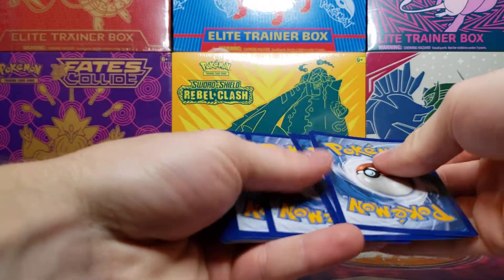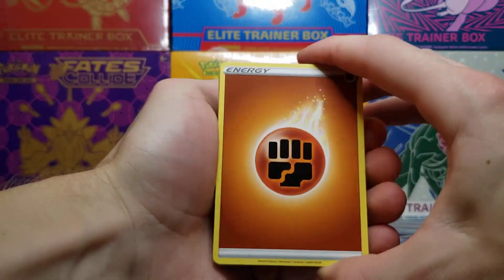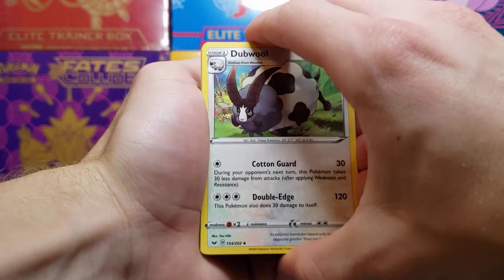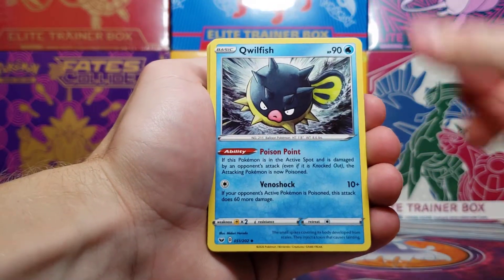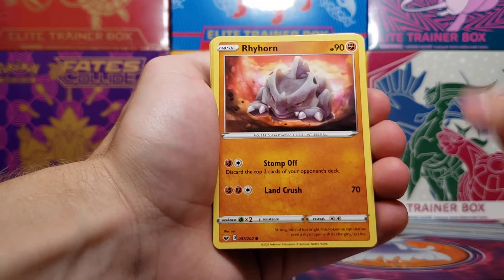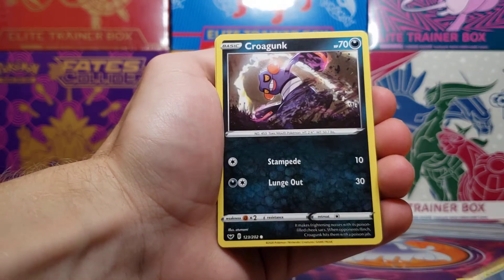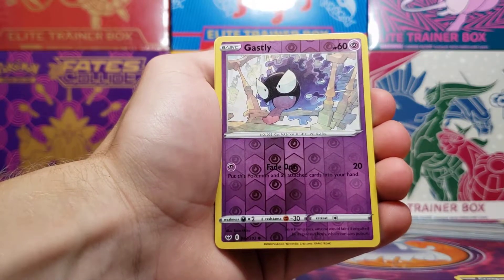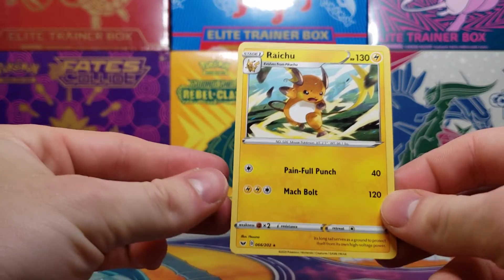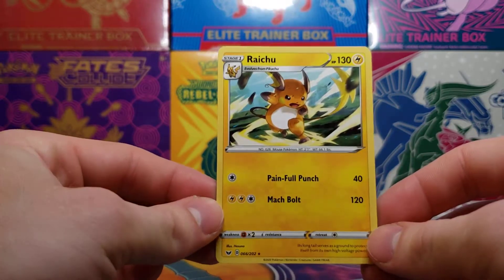Alright, from the second pack we've got another Fighting Energy, Drizzile, Clawitzer, Budew, Bunnelby, Raihorn, Minccino, Cinccino, Croagunk, Gastly for the reverse holo, and a Raichu non-holo rare. But it is a Raichu — can't complain about that.